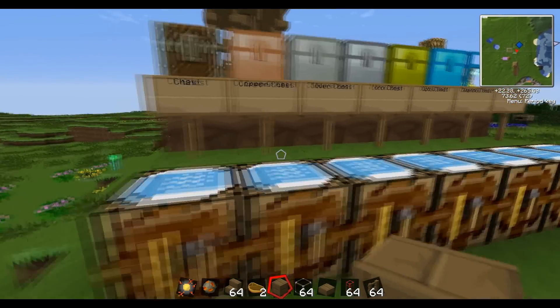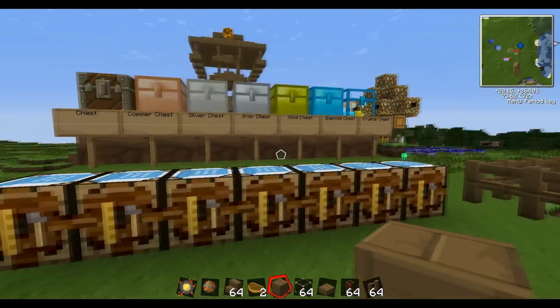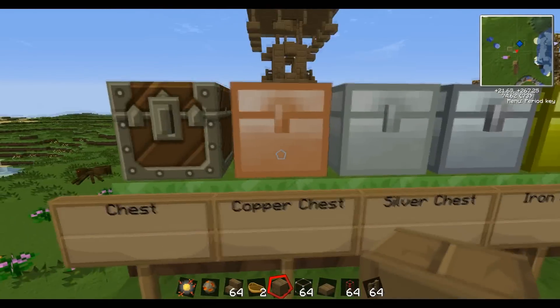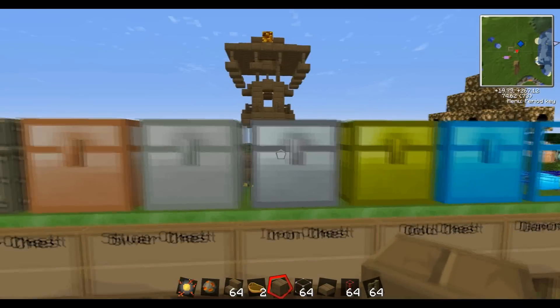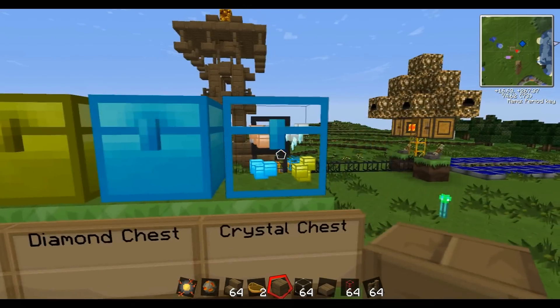Now I have all the crafting recipes in these crafting automatic benches, but here's what it looks like. This is the chest, copper chest, silver chest, and iron chest — they look pretty similar. There's the gold chest, the diamond chest, and crystal chest.